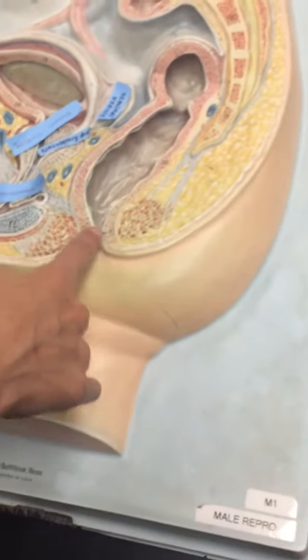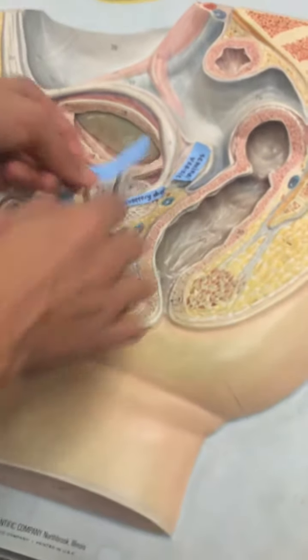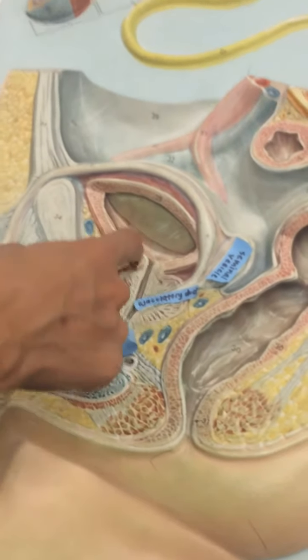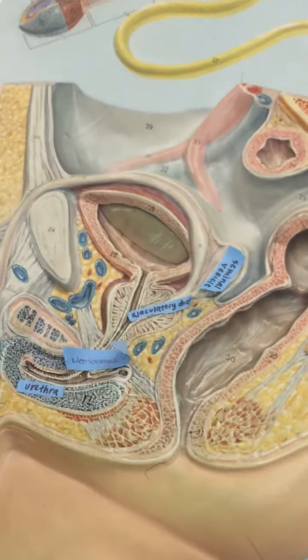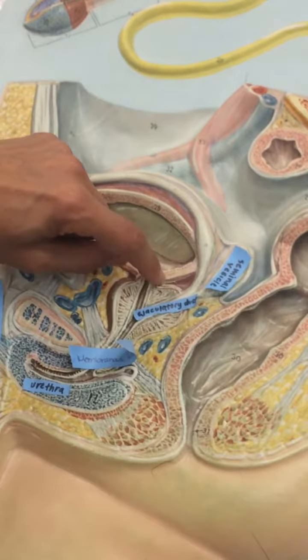Here's the rectum, anal canal, anus. Here's the bladder — it has the rugae in here, transitional epithelium, detrusor muscle, and internal sphincters would be there.